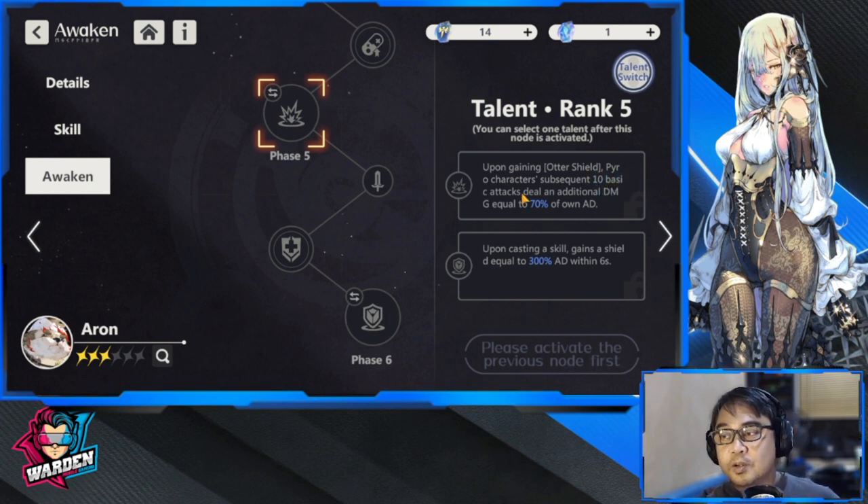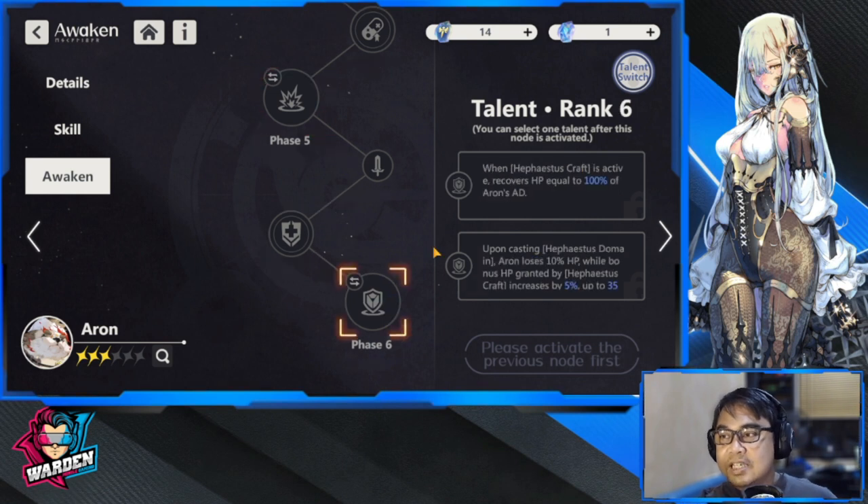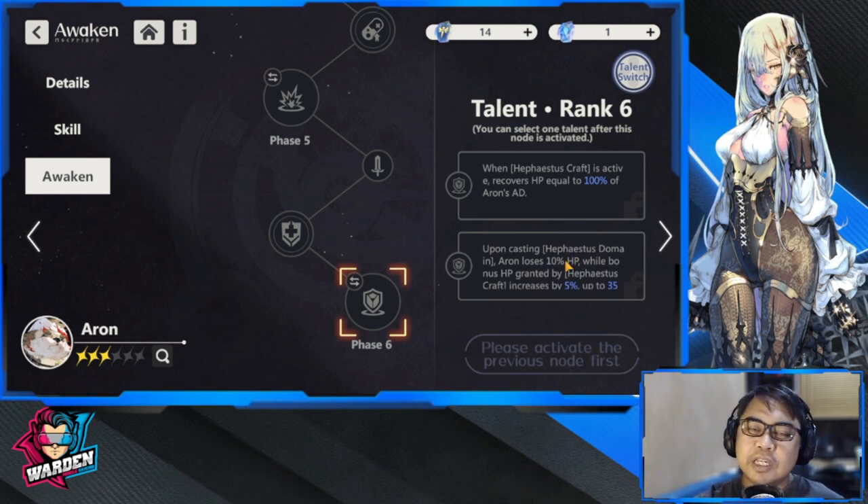Phase six: Hephaestus Craft active recovers HP equal to 200% of Aaron's AD. This is actually nice because it gives him healing when he has Hephaestus Craft. I'd prefer this over the other phase six option, which increases HP granted by 5 to 35%. I don't think he needs more HP — the HP recovery is actually better for him at this point.